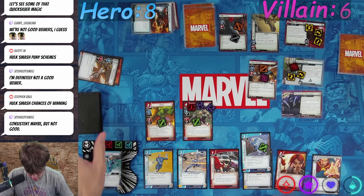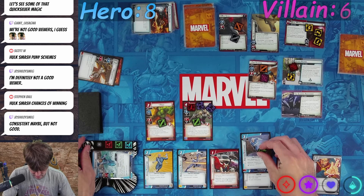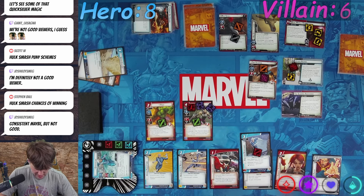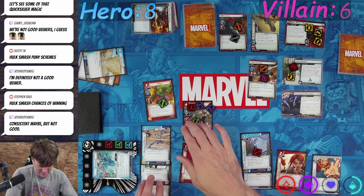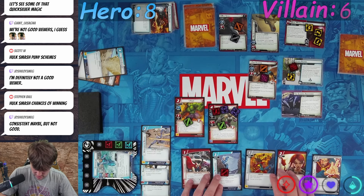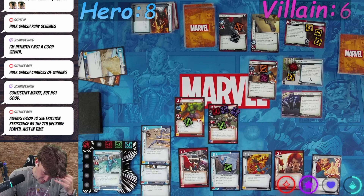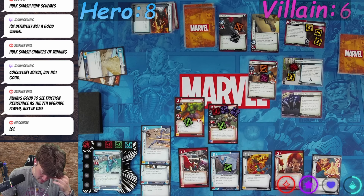I want to thwort two off of Hydro Patrol. Wait, before I do that — let's use Friction and Speed Cyclone to give us the extra attack. Reinforce Sinew. Let's move all this around. Ready up, raise up Friction Resistance. Six, seven. We lose Psylocke — she was the seventh upgrade played. Just in time.